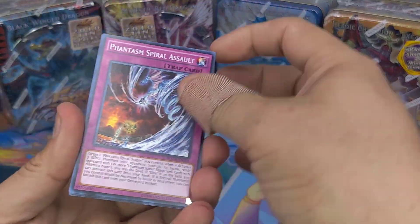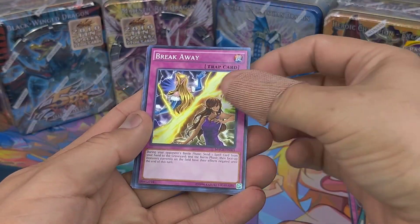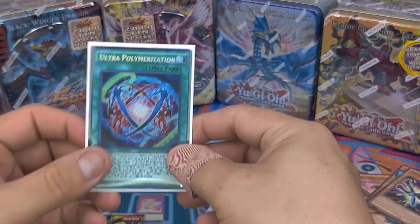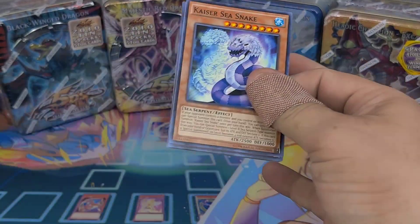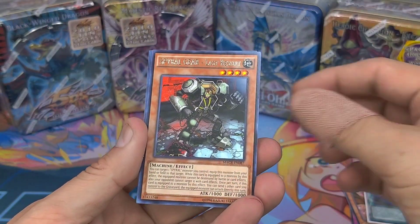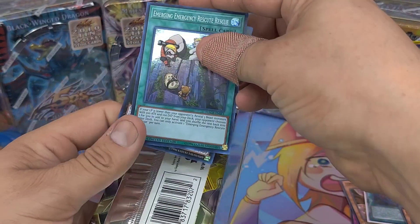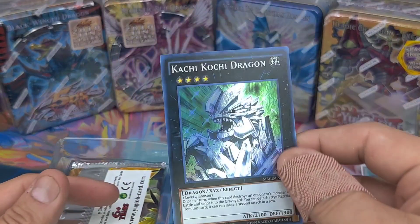And True King of All Calamities — bro, I keep pulling this guy a lot. Alright, second pack — still a pretty cool card. Spiral, Spark Grip, Cold Sparrow, Breakaway, Fantastic Sparrow Battle, and oh — Ultra Polymerization! Nice, what an awesome pull right there. First box, first special edition magic. Kaiser Sea Snake, Phantom Knights, Predator Plant — Predator Plant all over the place — Spiral Gear. And the Akashic Magician, okay, that looks pretty cool.